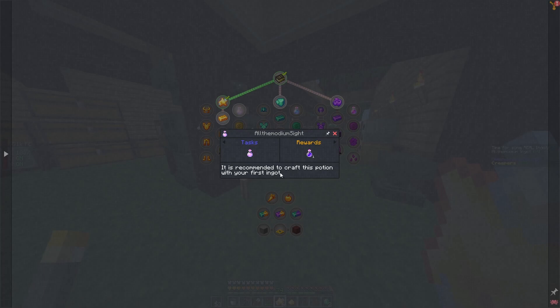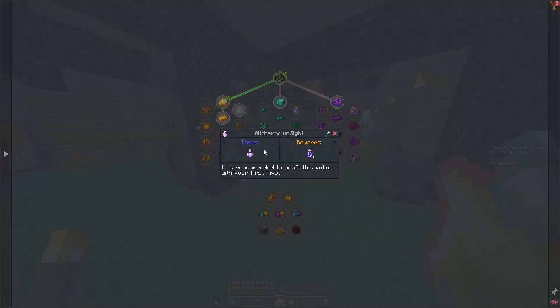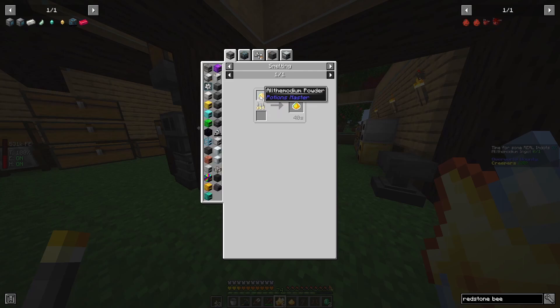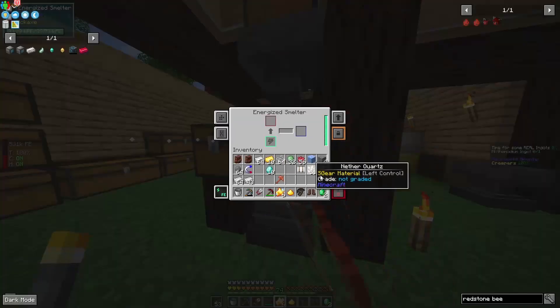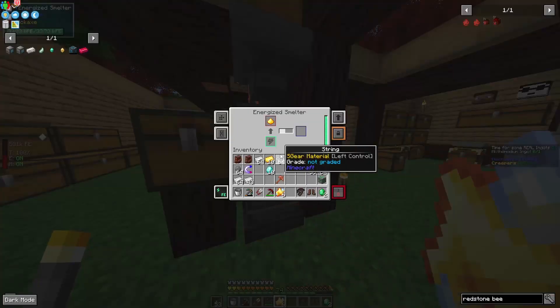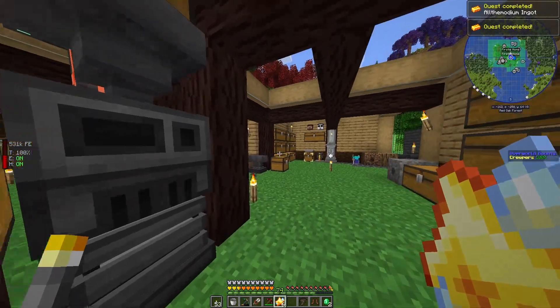Allthemodium Sight is recommended to craft with your first ingot, which requires mundane potions. With calcinated Allthemodium powder — Allthemodium powder is powder ran through a furnace — this will give us the sight item. We just got a powder, so if we take this and run it back through our energized smelter, this should get us calcinated. We have an ingot!